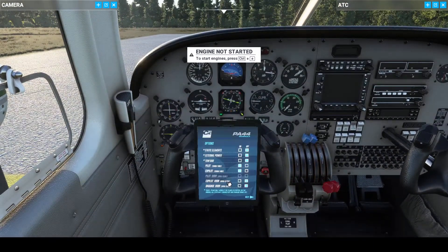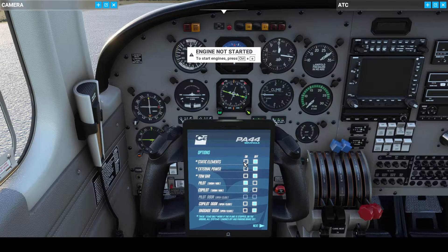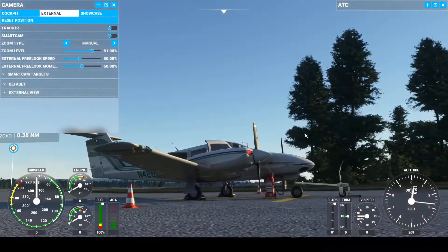Let's see what we can put on this thing. Alright, static elements: on, on, on — Tobar, pilot side on, co-pilot off, co-pilot door. Here's our baggage compartment we can open. Let's take a look at that, see how it looks. That looks pretty cool.